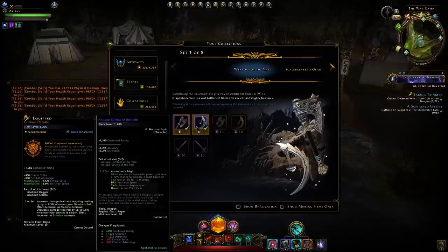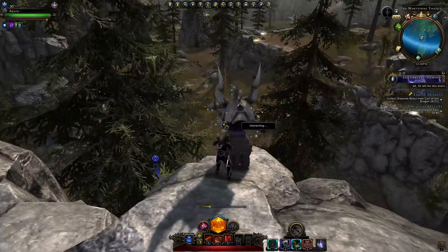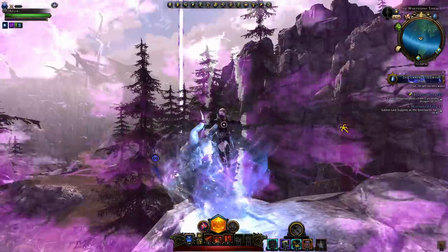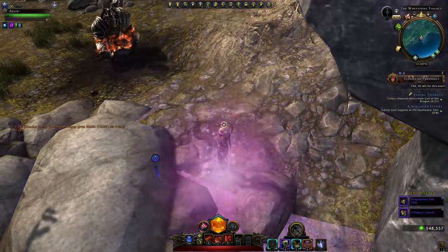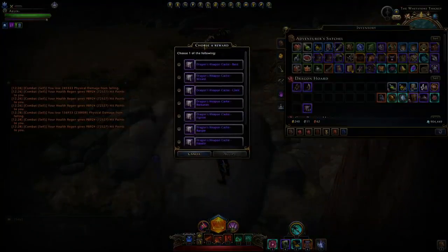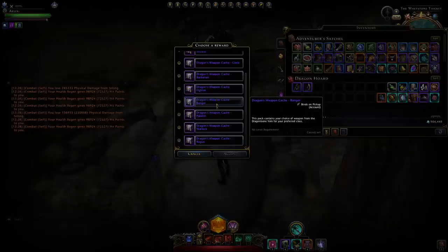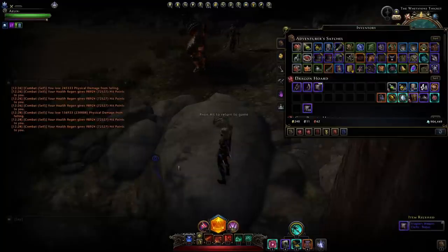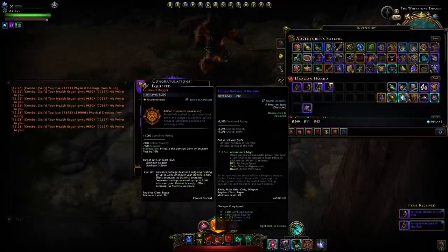Now the other set — the antique set — looks a little bit worse. You'll obtain this through the treasure map system where you go and locate your dragon sight artifacts and interact with them. It'll give you a beacon, you make your way over to it and dig up your treasure. If you're lucky you can even obtain one of these artifact weapon caches, which very nicely gives you your entire weapon set and you can even obtain it for a different character.